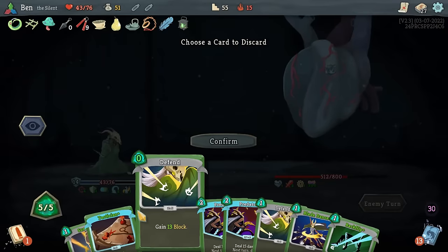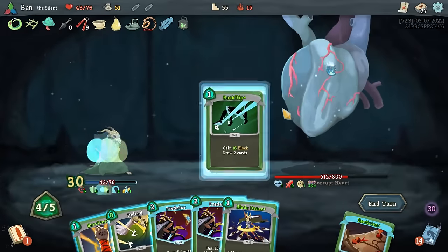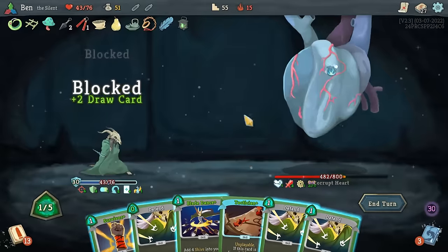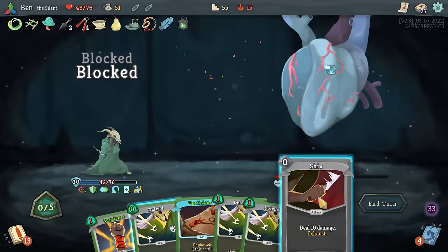If you have the perfect build, this boss can be a cakewalk, and many of us have had runs that feel free. But what makes this fight special is that you have to try with whatever you've got. Sometimes, you miss that one key piece that would have taken you to the moon, and now you have to close the game out with a halfway-finished build. These runs can make for the most exhilarating victories and soul-crushing defeats.